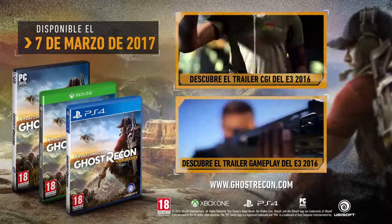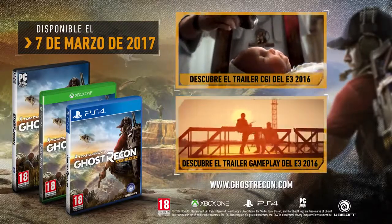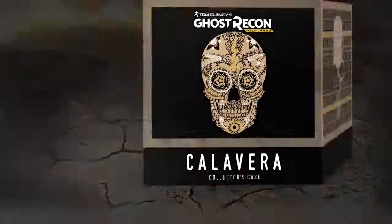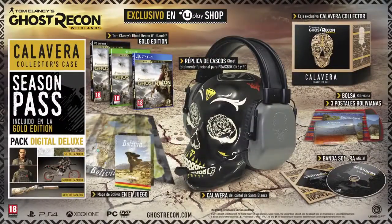Weaver is now headed to rejoin the others, clearing the last of the Santa Blanca who were attracted by the gunshots. So now with El Pozzolero in our custody, we're going to deliver him to our rally point and learn key information about the cartel and his bosses. That's the end of the demo. I hope you enjoyed seeing our ghosts approaching this mission in stealth — just one of the many ways you can play Ghost Recon Wildlands. Don't forget to check GhostRecon.com for the latest news and updates on the game.